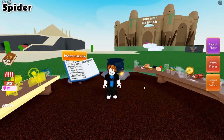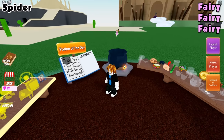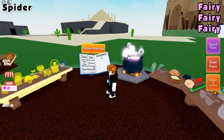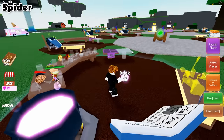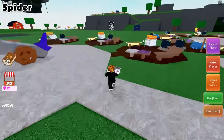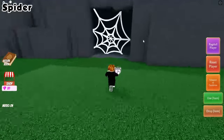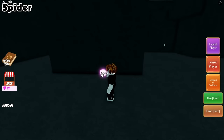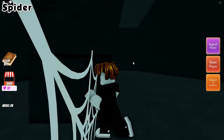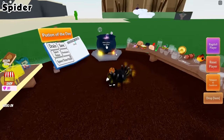For the spider ingredient, you're going to want to go ahead and make a tiny potion, which requires three fairies. Once you've made the tiny potion, go ahead and walk over to the spider cave. Once inside the spider cave, go ahead and drink your tiny potion, because we're going to need it to fit through this hole. Now that we can fit through the hole, grab the spider, teleport back to your cauldron, and drop it right on in.